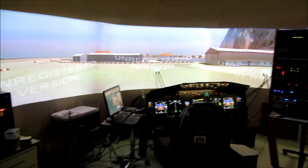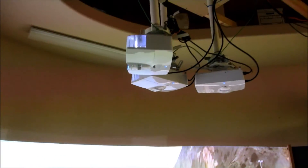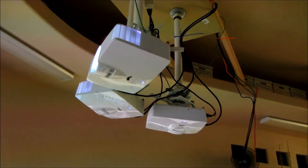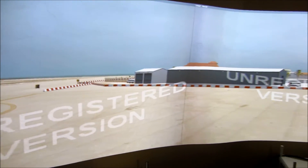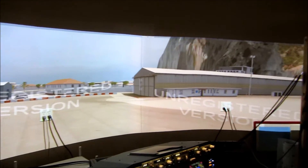The projectors are fixed up here, arranged in a left, center, and right setup. You can kind of see the level of the projection — it's about 12 inches above the top of the screen. This particular screen — this image, by the way, is at Gibraltar Airport.